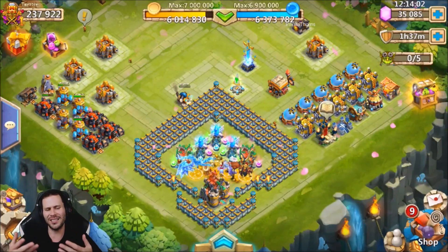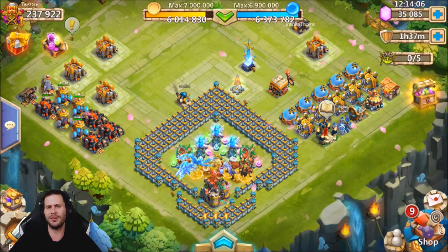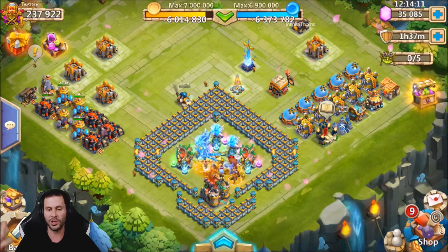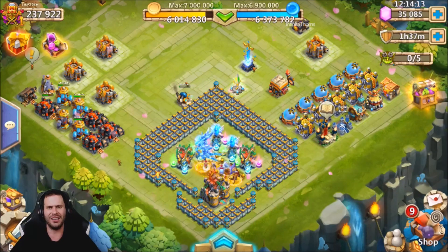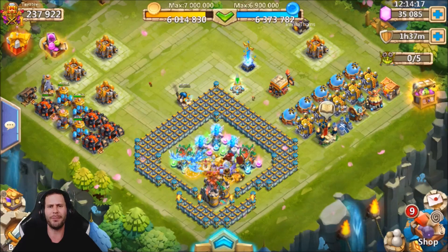Hope y'all enjoyed the video. I'd say that was a pretty successful session. I mean, we used what, 7,000 gems on the free-to-play. We got level 8 Unholy Packed, all kinds of random rewards, plus a lot of fame. And we got Savalin! We'll take Savalin, baby. He is worth 50 bucks these days in the bazaar.